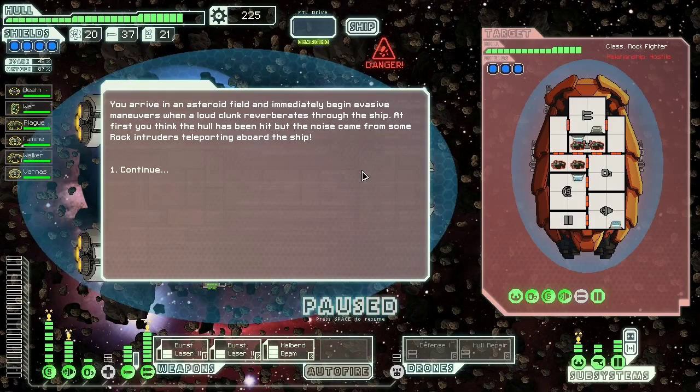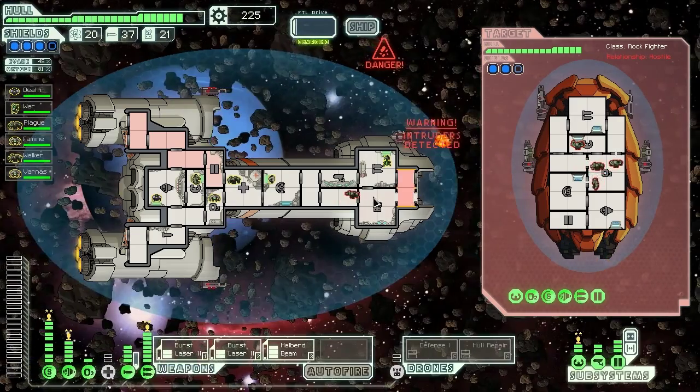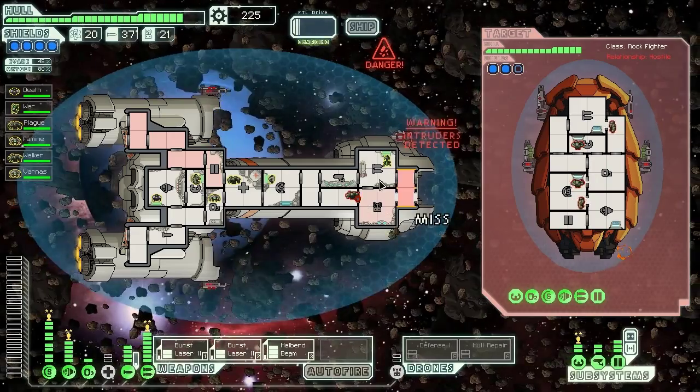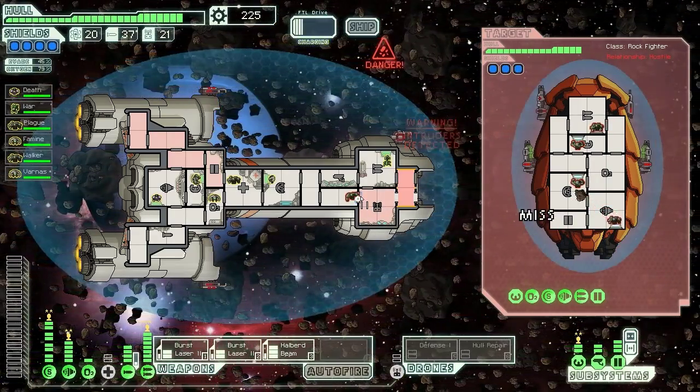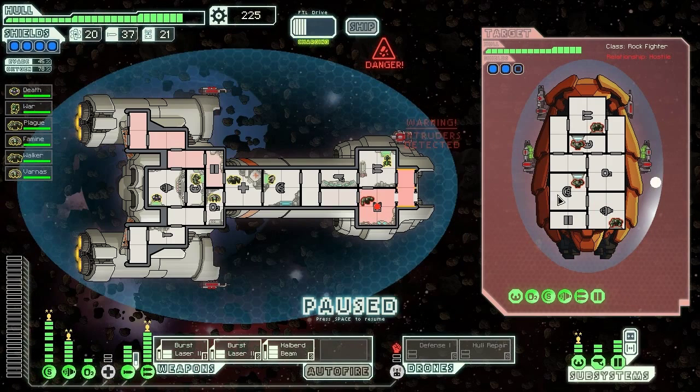We arrive in an asteroid field and immediately begin evasive maneuvers, when a loud clunk reverberates through the ship. At first we think the hull's been hit, but the noise came from rock intruders teleporting aboard — and by rock intruders, apparently they meant a single rock intruder. That's okay though. We'll vent out this room, then we'll let him in before he breaks the door, then we'll close the door behind him. They don't have any missiles, only a bunch of lasers.